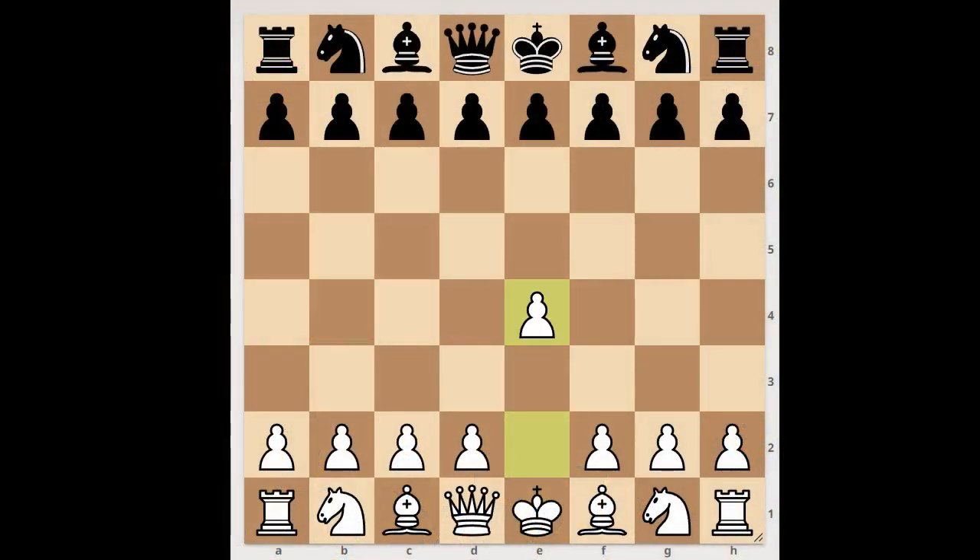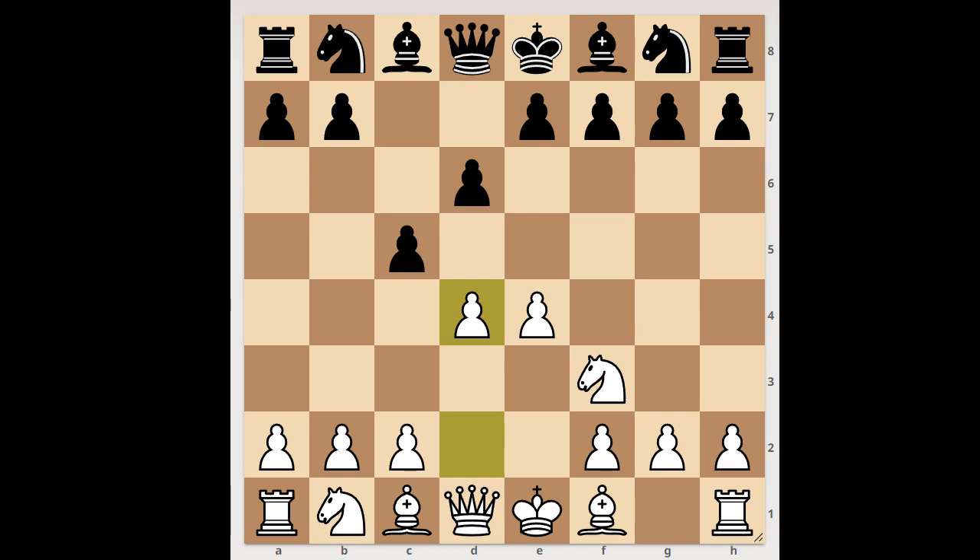Tricks, traps and blunders. Let's start: e4, the Sicilian Defense, knight to f3, d6, d4 — black to move. b6 was played. c takes on d4 is the standard move and perhaps the best, but b6 was played. d takes on c5 — black didn't want to trade queens so captured with the b-pawn, but white played a move and black resigned. The move is queen to d5.